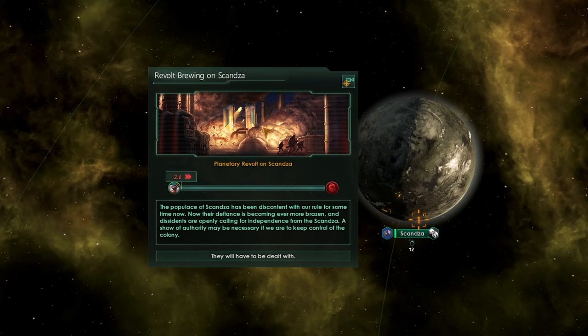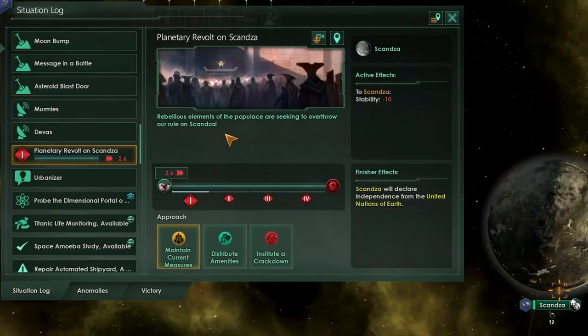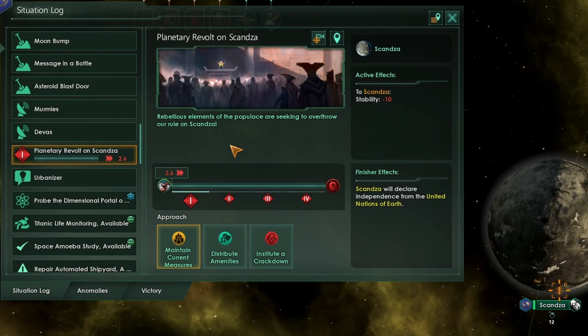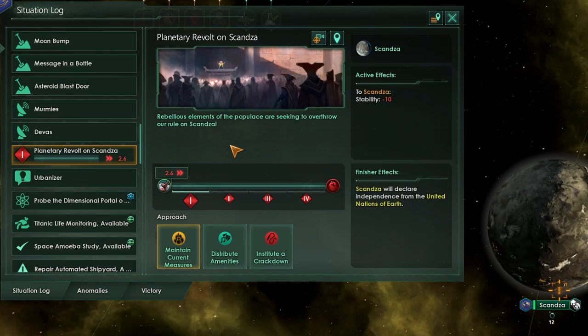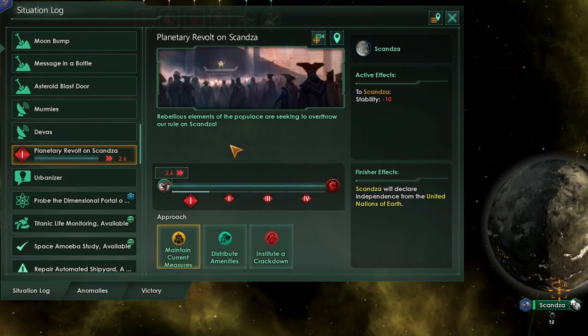But if those qualifiers are all false and you've had less than 25 stability and 10 pops for the last year, a revolt situation could trigger. We can look at this in the situation log, and this is basically the mechanism by which our planet will undergo a full revolt. First we're going to look at all the different things that can happen, and then I'll talk about how we can prevent this and keep planets from leaving the warm and loving embrace of our empire.